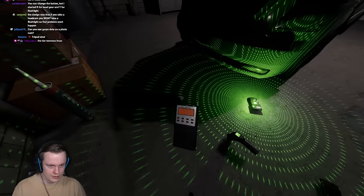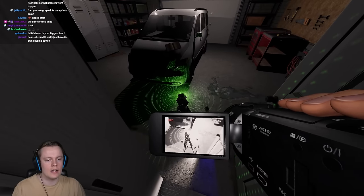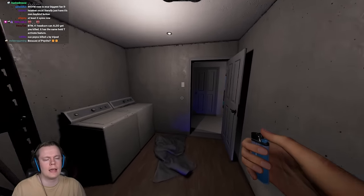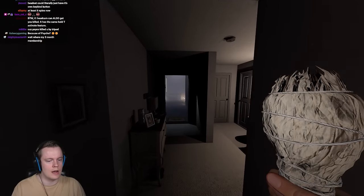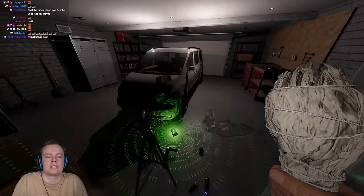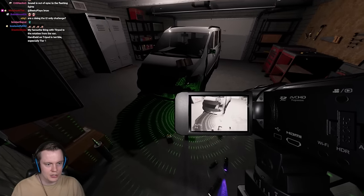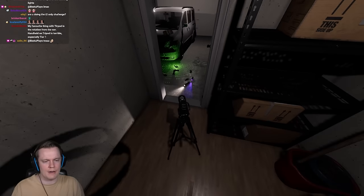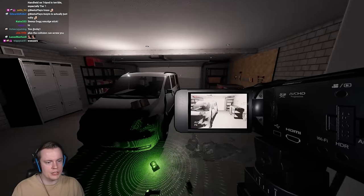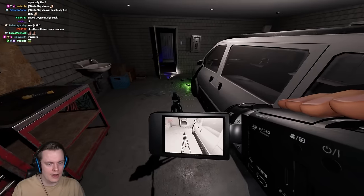If you hold a camera, it looks nice and big and you can see the orbs easily. But if you place it on a tripod, look at the difference — it becomes way smaller. It's not as bad with the tier 2, but with the tier 1 it becomes almost impossible to see orbs because it gets so small. There's still a small size reduction with the tier 2. I've just learned to never take a tripod.